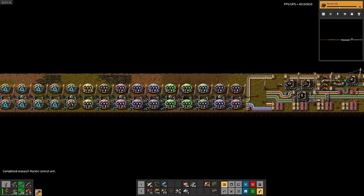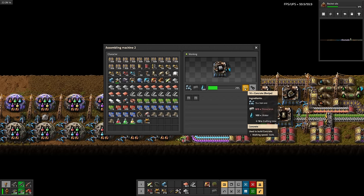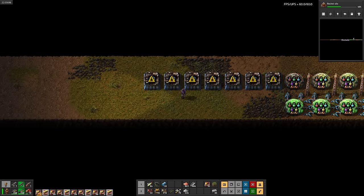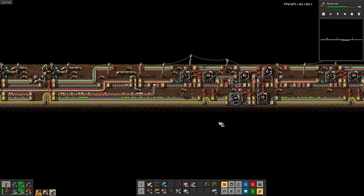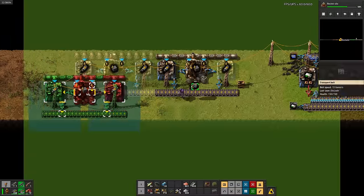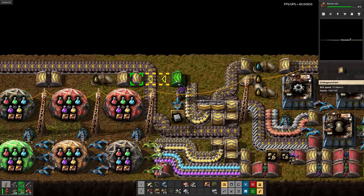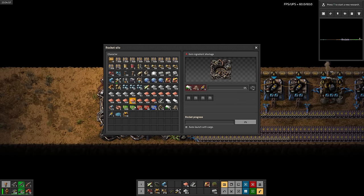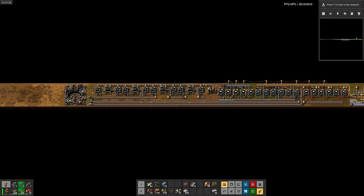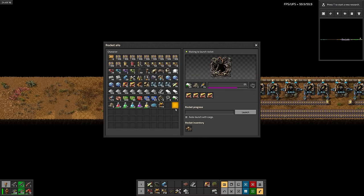Rocket control units. Now for the silo. Time to set up concrete. I'll just hand make the bricks for it. Then we can set up the rocket control units. Our bottleneck is purple science, and that's due to a lack of iron sticks. I'll go hand feed it some iron plates. Now for rocket fuel. Super easy. Then I'll split off the low density structure and run it to the front. And there's the rocket silo. Let's craft that sucker. After chucking some productivity modules in, now we just need to wait. Yeah, it's pretty slow, but whatever. And there we go. Only took about an hour.